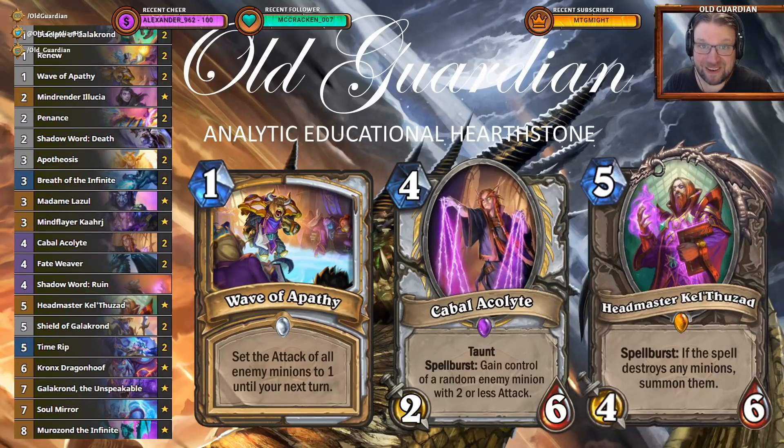Hello everyone, it's Old Guardian here. Scholomance Academy has brought a number of interesting cards for Priest, and I had a lot of success playing with them with this Galagrond Thief Priest list that I built. The idea here is to still use Priest Galagrond — a very powerful card — it can be hard removal for multiple targets, allows you to get infinite resources with all those Priest minions, and also to basically steal everything from your opponent.